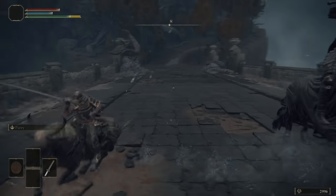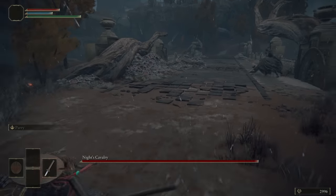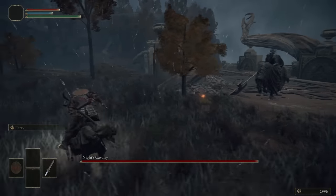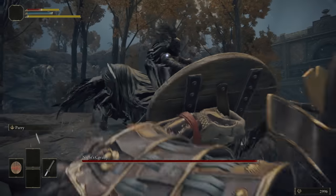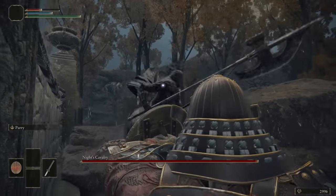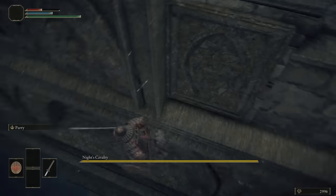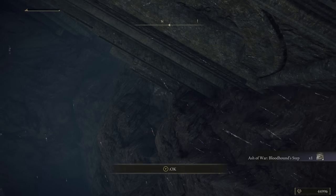Now we're going to do a bit of Knight's Cavalry cheese. There are a few different methods, so Google your favourite. What I like to do is come round the side of the bridge here and just block and roll until he does his jumping attack, where he will plummet to his death and you'll be awarded the kill. Try not to do what I did, where I accidentally rolled off after him — luckily it still counted, so I'll go grab my souls and we'll carry on.